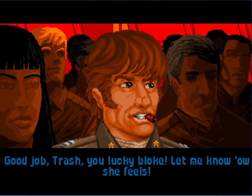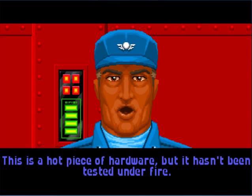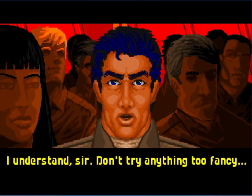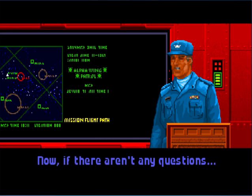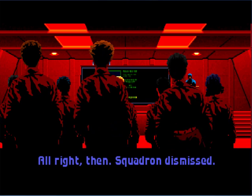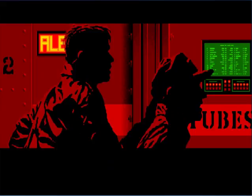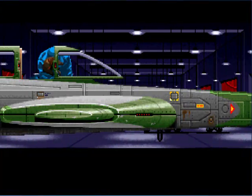I'll do just that — meet you in the rec room afterwards, I'll buy you a whiskey. I'll be gentle. Bring her back. I can't promise it's in one piece, but I'll bring her back anyway. Let's see what she looks like — stubby nose, no guns visible.